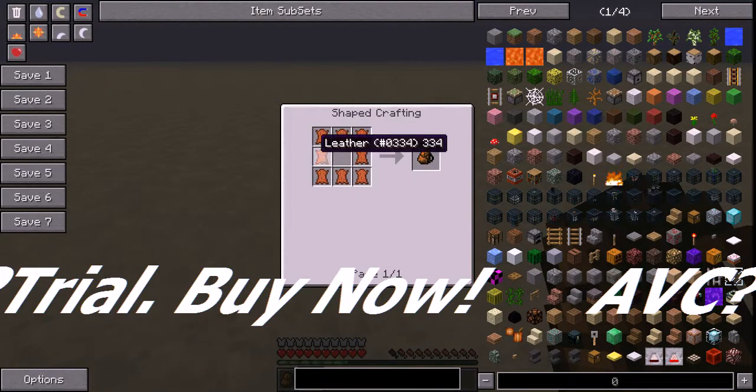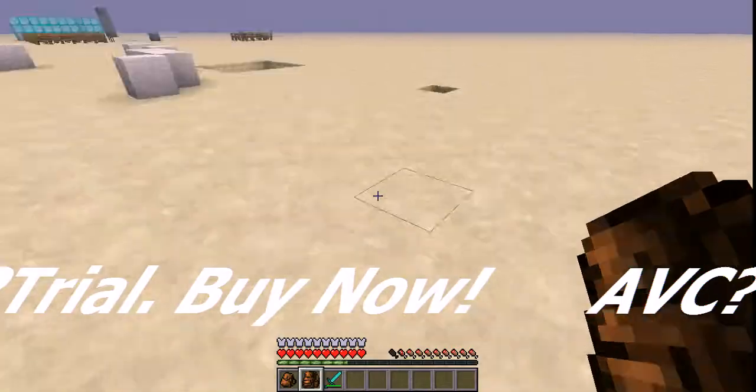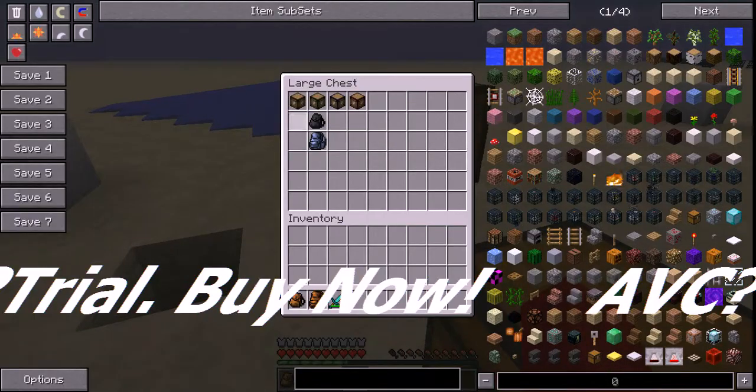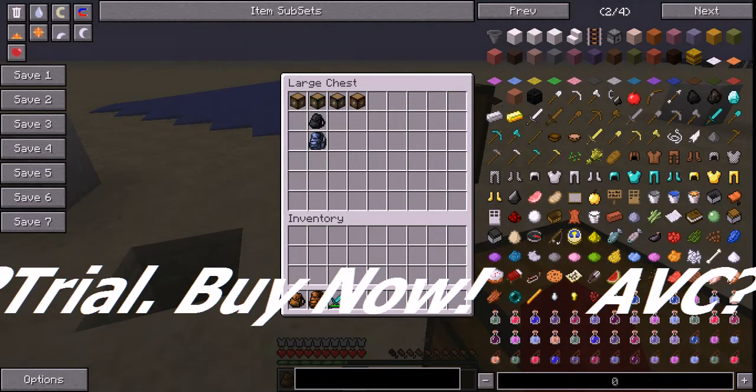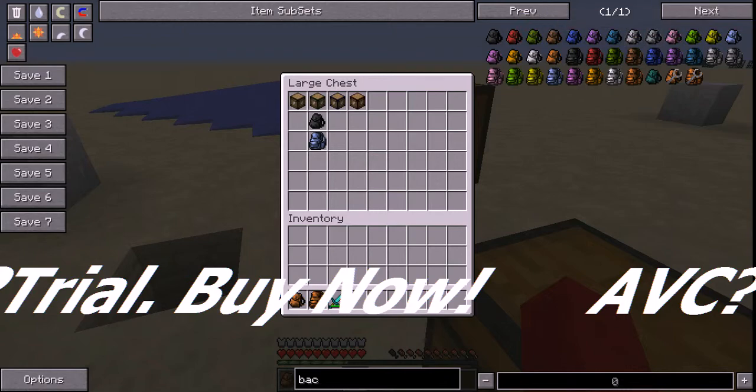So how you craft a backpack is you take eight leather and arrange them in a circle pattern, and you get one backpack. For example, you go into the chest — see this black one? If you want to dye the backpack, you go to the crafting table.